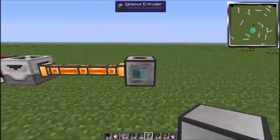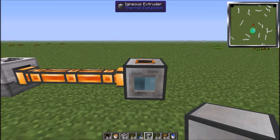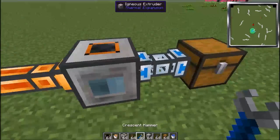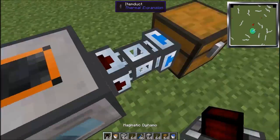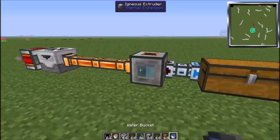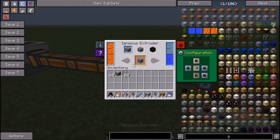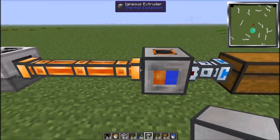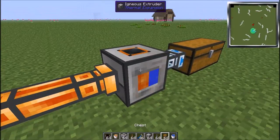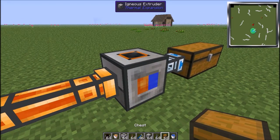You need to put the igneous extruder here. It will charge up with lava. This side here is blue, which means input, and this means output. Then you need to put item ducts on the chest. Click on this and it will make it output — you see it's red. And this is blue, so it will go in the chest and out of the igneous extruder. You need to put water in this, but it's pretty boring putting water in each time manually. Automating it is much better.